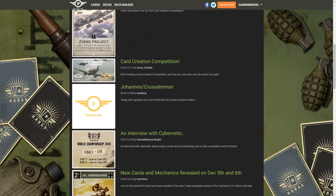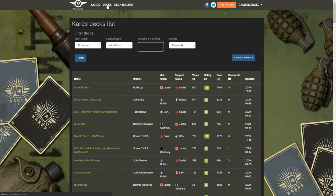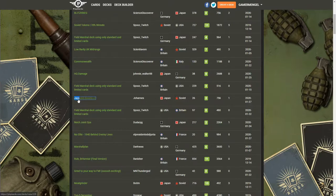He went over to PlayCards.com and created his deck on this website. Jumping over to PlayCards.com, we can see the most popular decks on the home screen. Searching for 'Japs', here it is — Japs and Soviets version 2, uploaded by Johannes. The main nation is Japanese, secondary nation is Soviets. It's been viewed 26 times, voted twice, and this is the cost. It has one comment and the date it was uploaded.